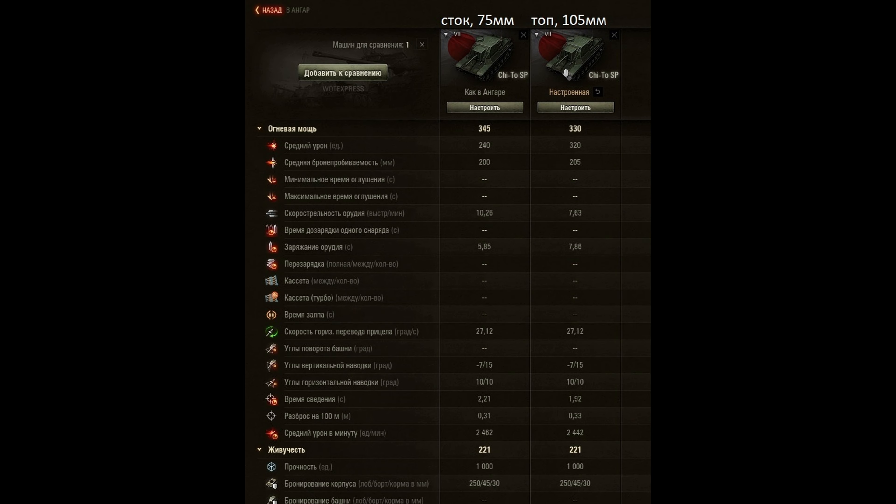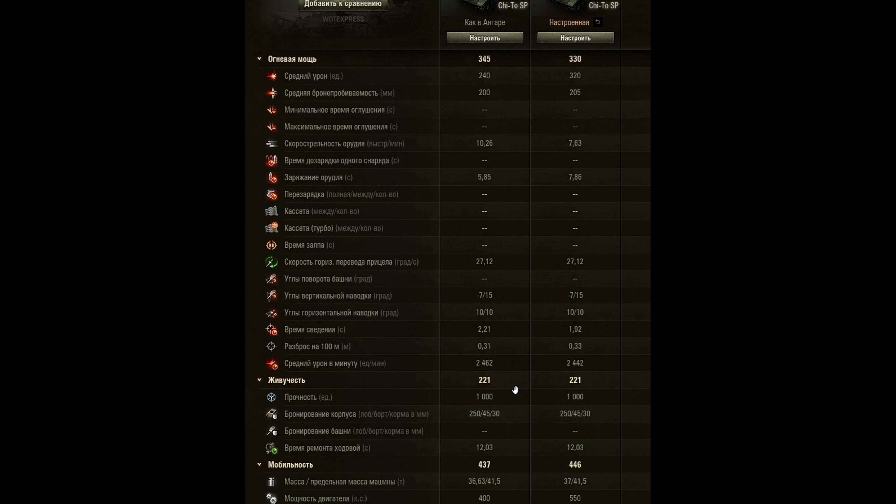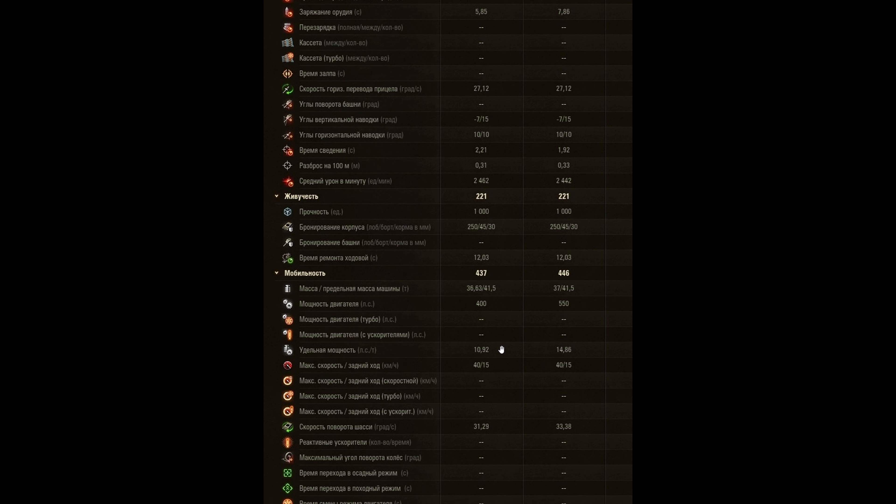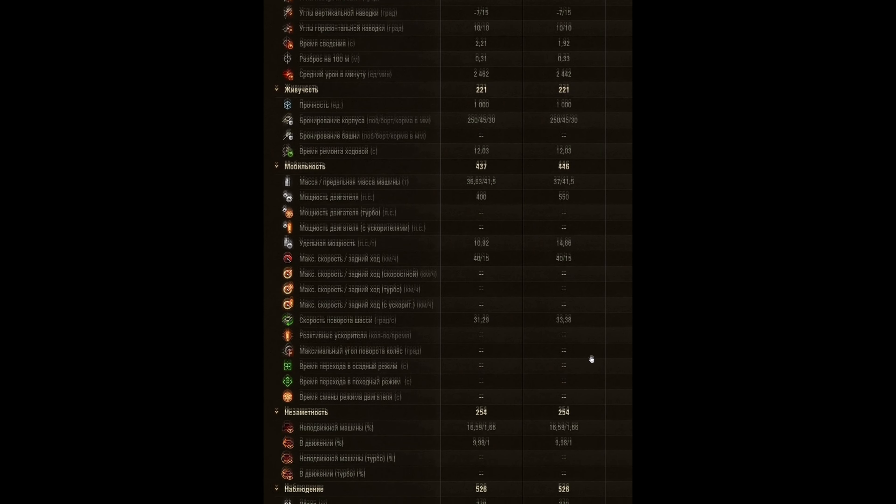Looking at stock configuration with the 75mm versus fully upgraded with 100% crew: DPM doesn't change that much — almost 2,500, which is pretty good, and about 2,800 with a rammer. Accuracy on the stock 75mm is decent; aim time improves once you reach the 105mm. Horsepower per ton ratio when stock is kind of bad, so you may want to invest in the engine first before the gun — you already have the penetration, you just need the alpha. The engine upgrade gives about 4 more horsepower per ton with the tracks.